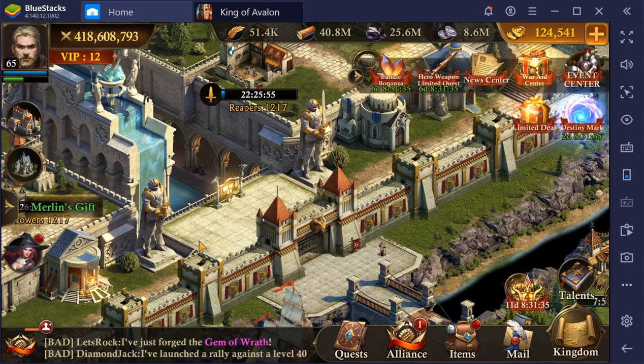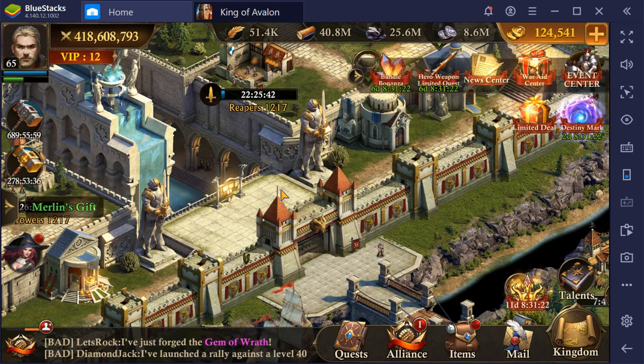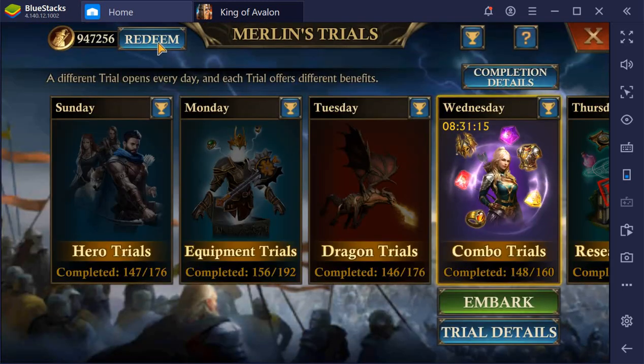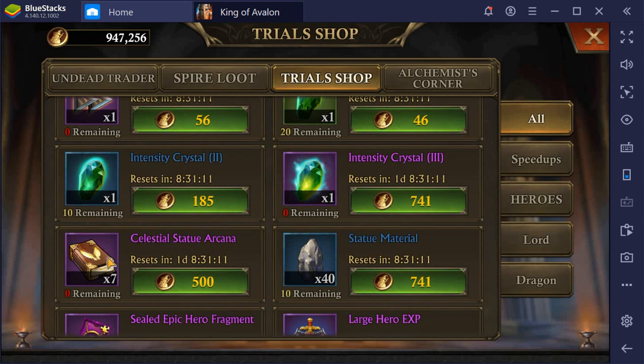The Royal Arena has adjusted bonus attributes from the Master ranking. I haven't really looked at it yet — probably not that interesting. From the Merlin trial shop, you can now get some celestial statue arcana.